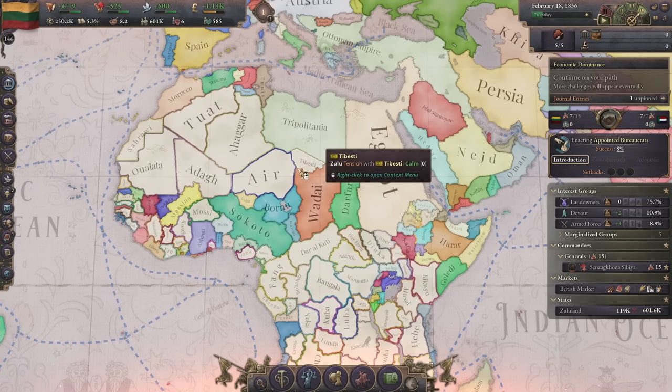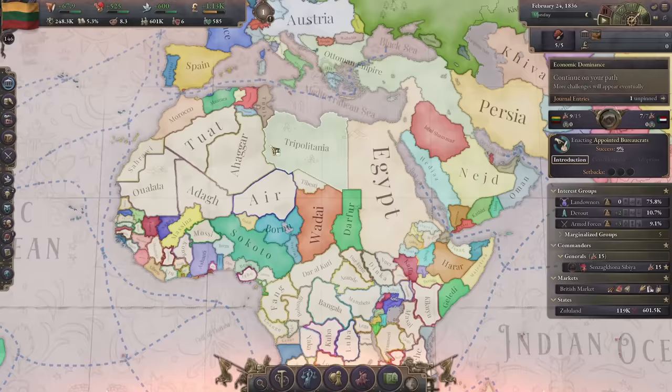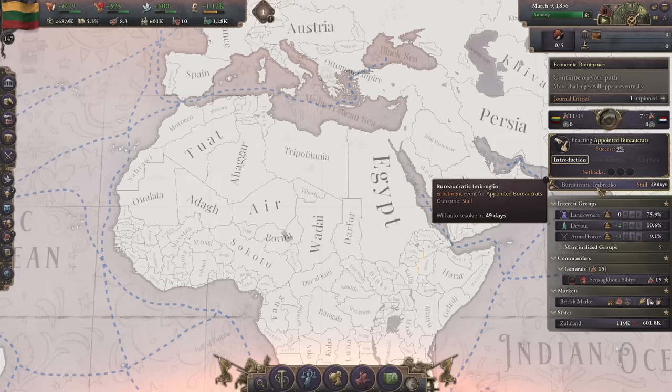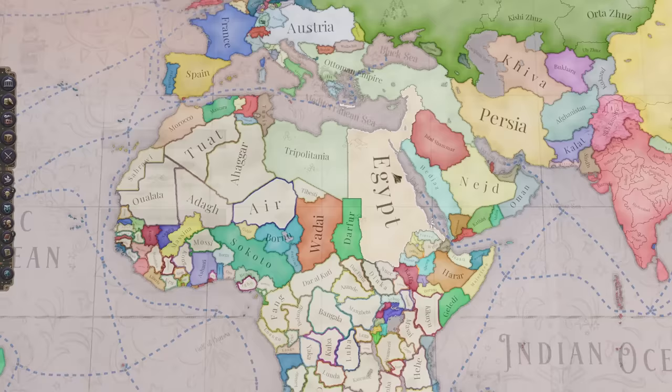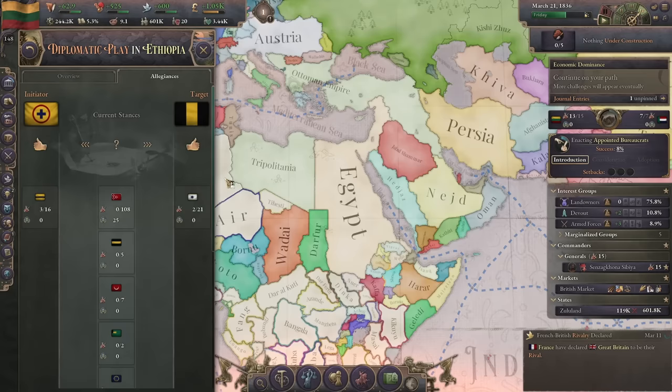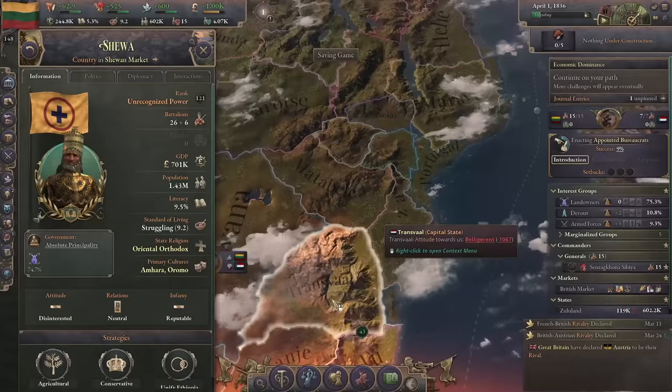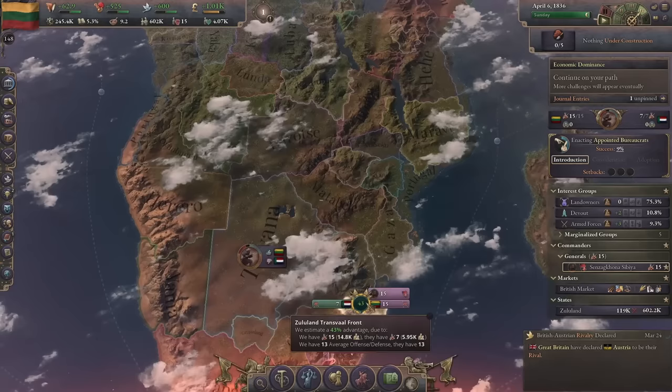Looking at the political situation in Africa: in the northwest you have the Berber states with France encroaching - they'll probably get warred by the French. To the east is Tripolitania, a puppet of the Ottomans. Further east is Egypt, who'll probably go to war with the Ottomans. Further south is Ethiopia with Shiwa, which will be the strongest power because they have the best army and a really good king to start.